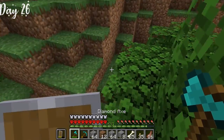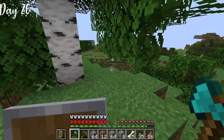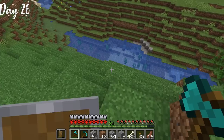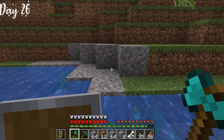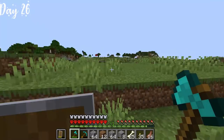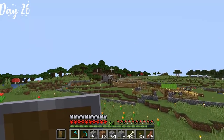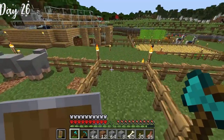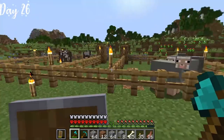Three days passed as I went mining again, while Forrest kept working on the base. We had to go mining again because we didn't have enough diamonds for both of us to get full diamond armor, and we really wanted to go to the nether — but not without enchanted diamond armor. When I returned, the base looked amazing. Forrest made a little cow farm and a sheep farm while we were gone.